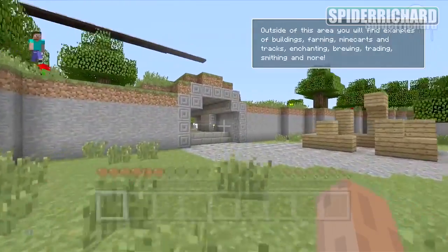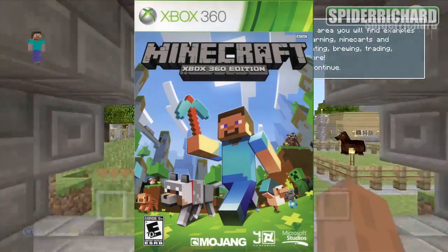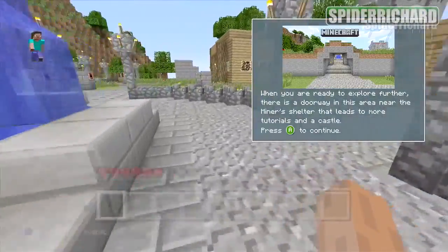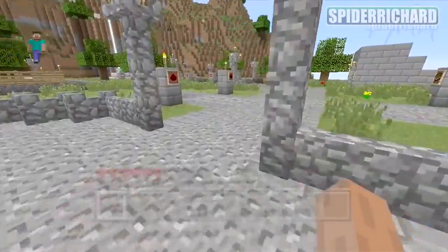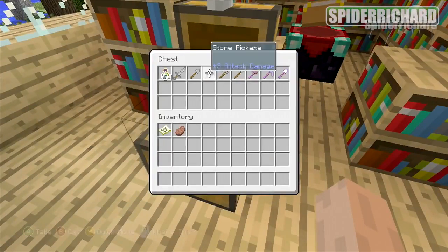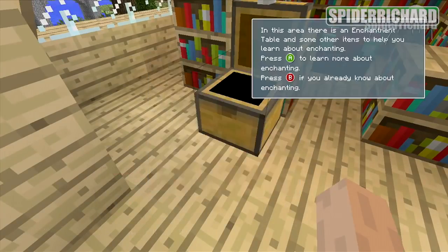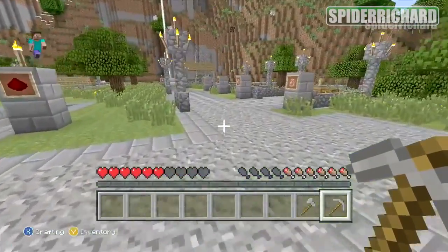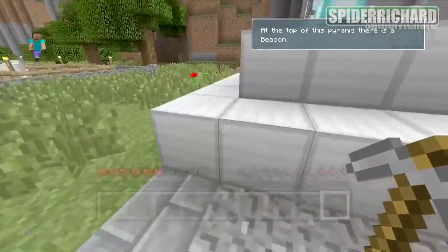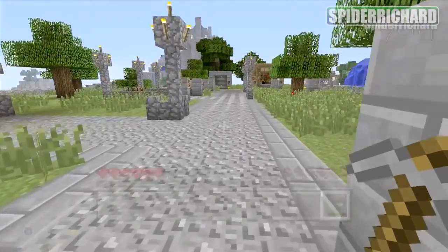The first game on our list is the amazingly popular and unbelievably fun Minecraft. In this game, there are a total of 50 achievements, nearly all of which are incredibly easy to get by yourself in the tutorial world that comes with the game. The only achievement that might give you a bit of trouble is the Adventuring Time achievement, which requires you to hit 17 of the different biomes in the game, and unfortunately is not tracked, so you have no idea when you've actually entered a new one. So, as you can imagine, that one's quite fun.